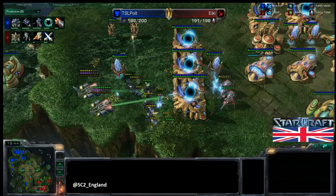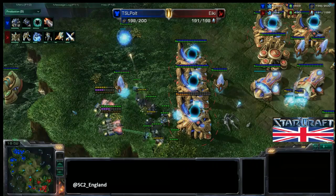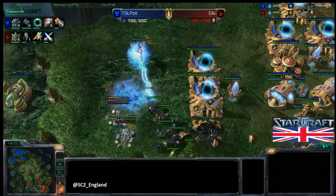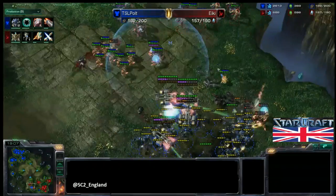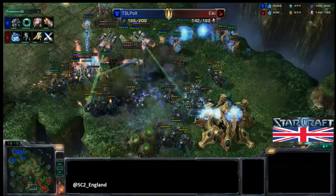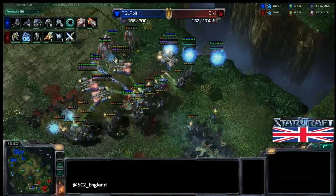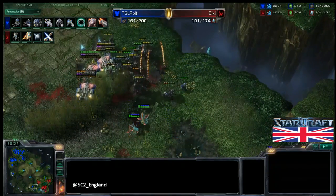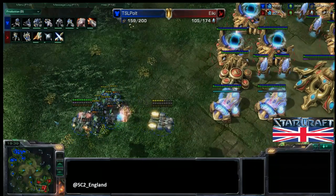A Gateway goes down, and that Archon is going to go down pretty quickly as well. Ikki is now supply blocked temporarily. An engagement is coming down on the main front while the drop is still going off in the main. Pult is in a great position. Some huge Storms do manage to go off, but that fourth base gets denied — absolutely huge. Ikki is now one base behind, and about to be two bases behind as well. The drop in the main has done big damage, taking out quite a few Gateways, and the supply count says it all — Pult is about 50 food ahead.